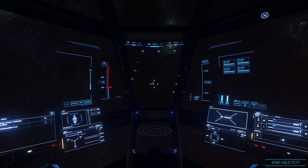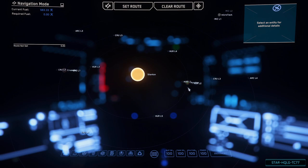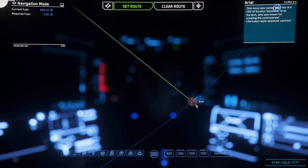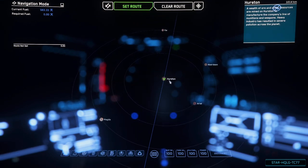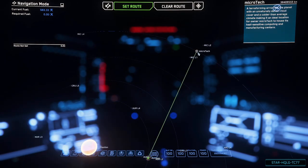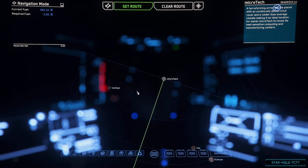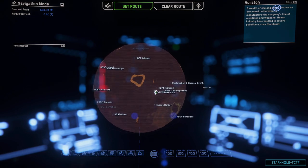Let's press F2, which quickly jumps to our map. This map is a little funky — sometimes it works great, sometimes it doesn't. Since we're at Lorville, you can see our little green marker over at Hurston. We can double-click Hurston to quick zoom into that planetary area, which shows all the moons around it. Mouse wheel in and out to get closer or further. You can also click and drag to rotate around. If we do it for Microtech up here, it zooms in and shows those moons too.